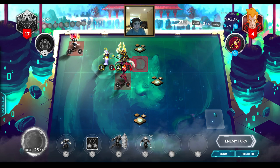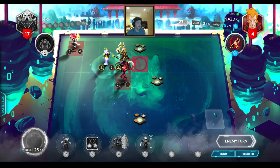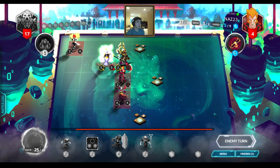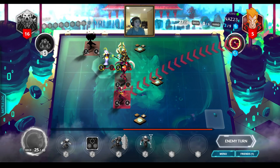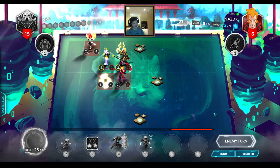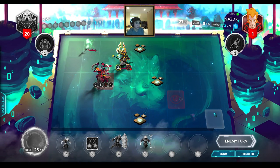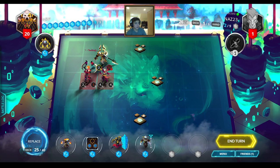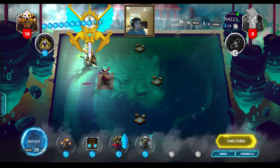He's going to have to somehow dispel the Amara Healer, because even if he destroys it, he loses from its dying wish which deals 5 damage to the enemy general. This game is kind of dragging on but I think it'll be over in the next turn or two in my favor. Songhai scares me, but he only has a couple cards in hand so he can't put off my win for much longer. We're just over 30 minutes for the video — thanks for sticking with it this long!